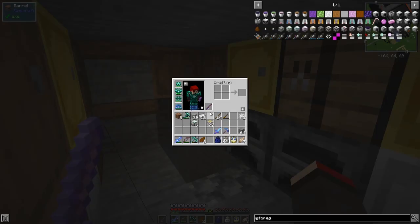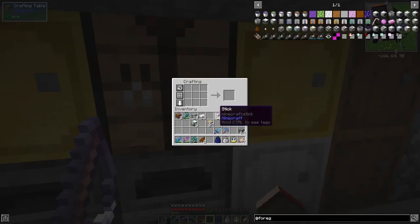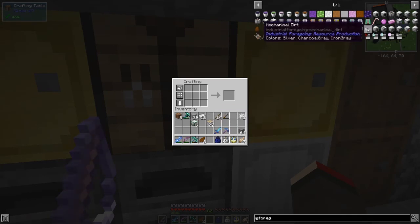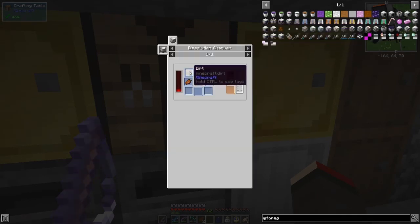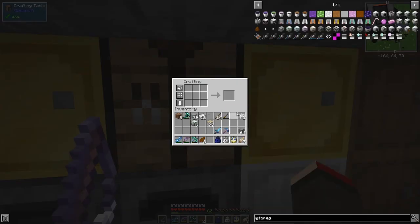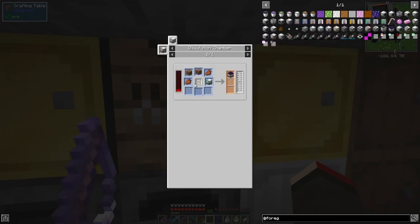Let's get this thing sorted out. I would like to try making some mechanical dirt. What do we need? Two rotting flesh, two dirt, a pretty machine frame, and something else - liquid meat. I don't have liquid meat so I'll have to leave that for the time being.